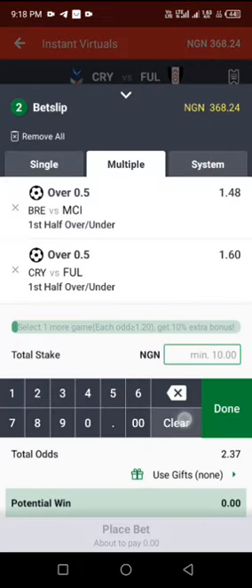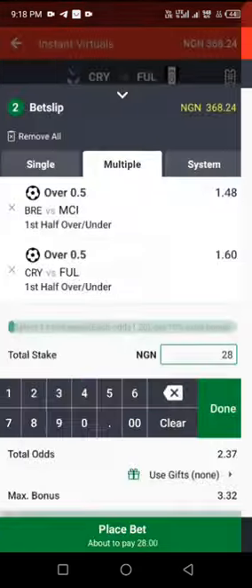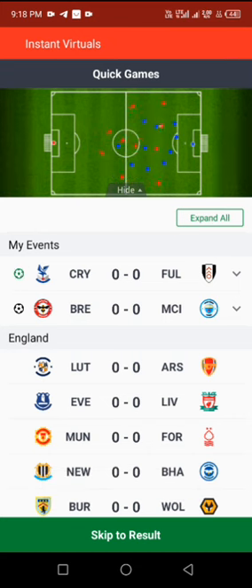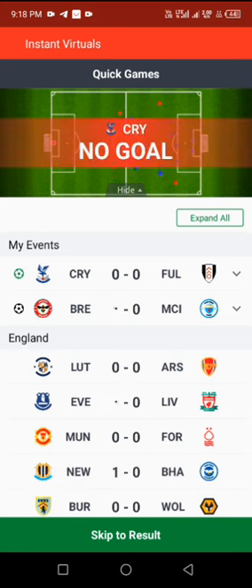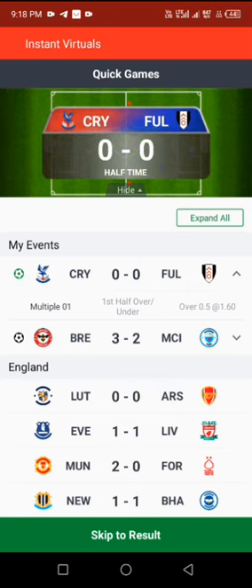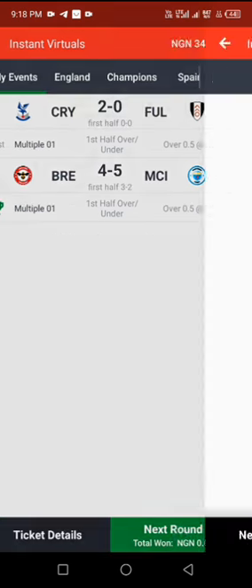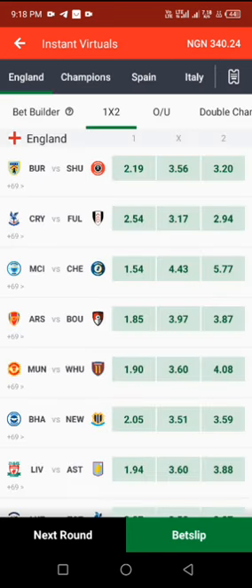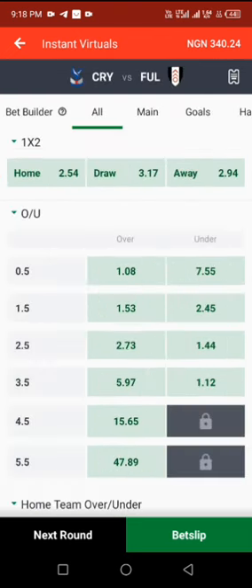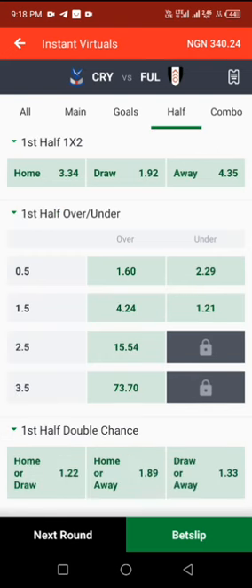I'll be showing you some tricks on first half over 0.5 and second half over 0.5. When you get into your instant virtual, go and look for an odd of 2.0 — two-point-something at the home side and two-point-something at the away side.